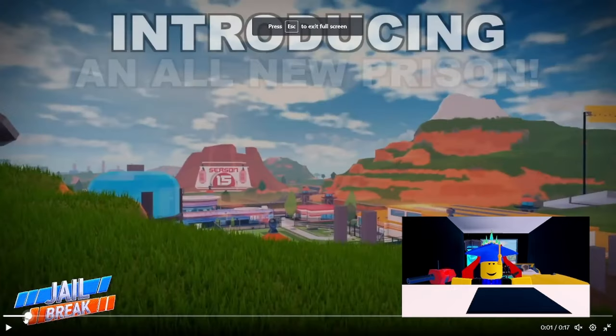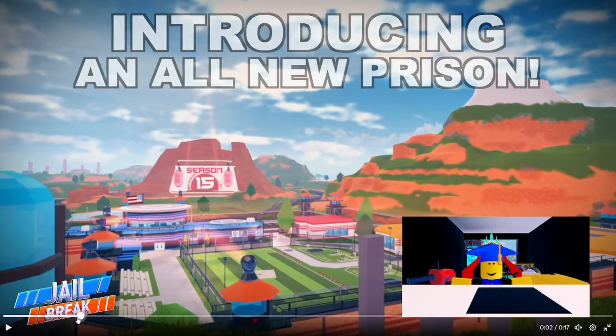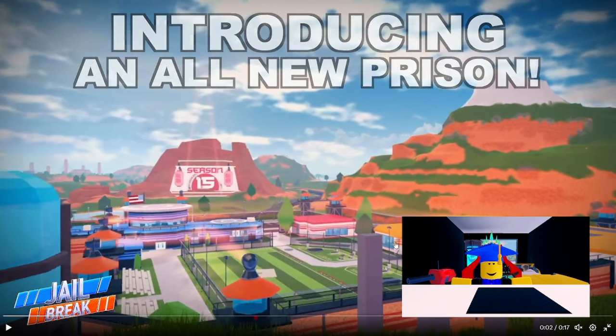That was a pretty quick teaser of what's to come. The teaser starts off with a general view of the prison. We can see it's very similar to the one we have already — the prison complex is over here, the visitor center is over here, and the police station is over here. However, there are significant changes. The field has been moved a little bit, the fence is now farther away from the field, the prison complex also seems to be a bit larger, the police station is definitely much larger, and the walls are also more fortified.